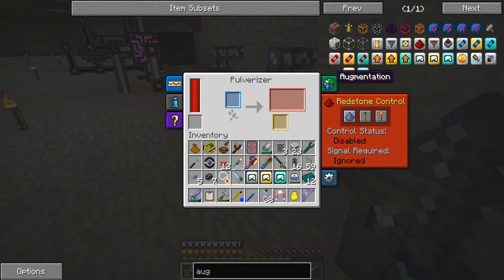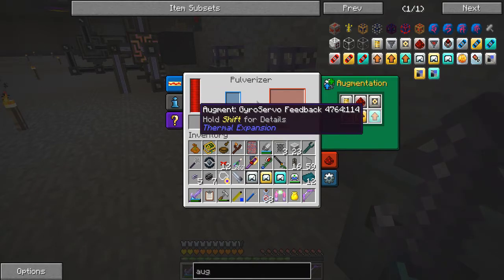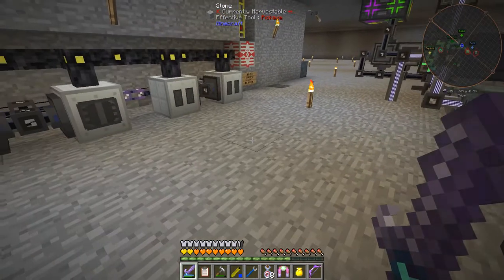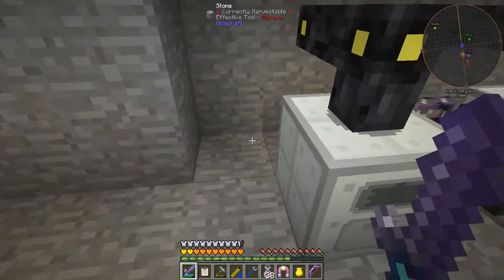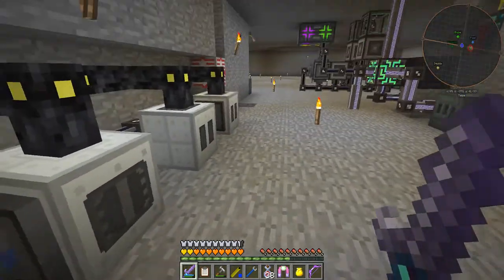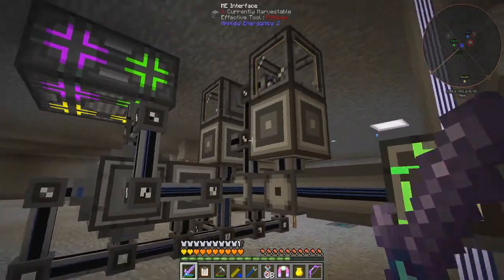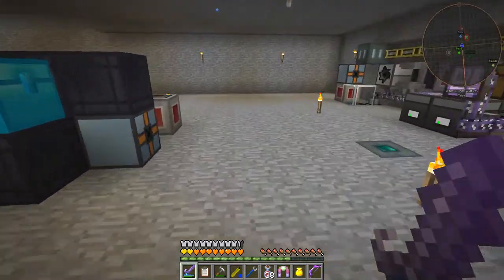And this one here - the pulverizer - I have already added the augments for the secondary output. So you get a chance now of 81%; I had those before but unfortunately I messed them up. And here I've added the macerator, because with an import bus in here I made a little bit more capacity by using some dense cables here. I'm going to tidy this up - it's a bit of a mess, in fact it drives me crazy, but that's irrelevant.